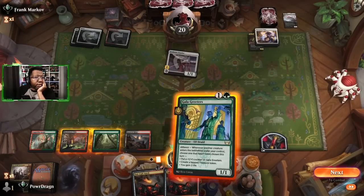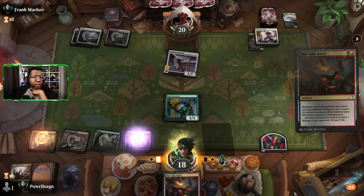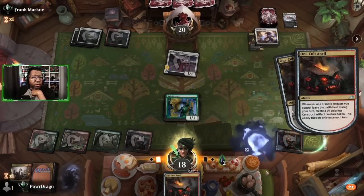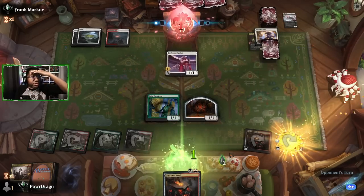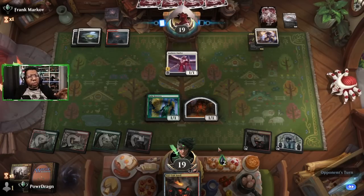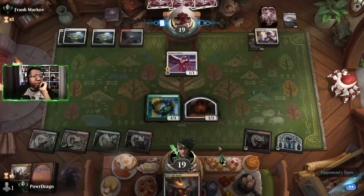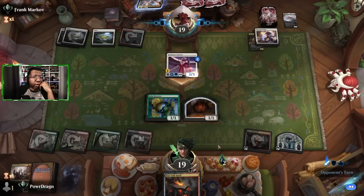Let's go here and here, and we'll sacrifice this to turn it into a body. We'll make another treasure temporarily just to make sure we have other stuff to sacrifice in case something goes sideways. Actually, I could have gotten rid of the Jawbone Duelist now that I think about it, because I had the Oni-Cult Anvil and could have made colorless things to block with. So it may not have mattered - that might have been the wrong card to get rid of. Of course that has trample now, why wouldn't it.